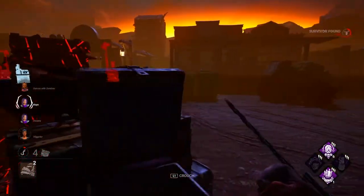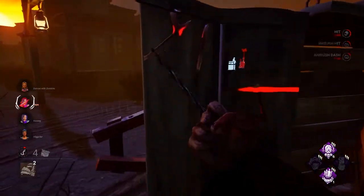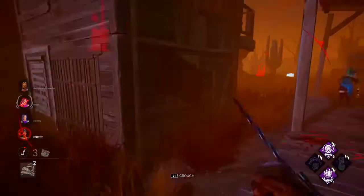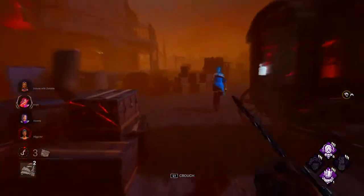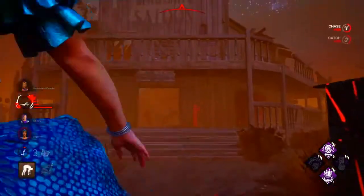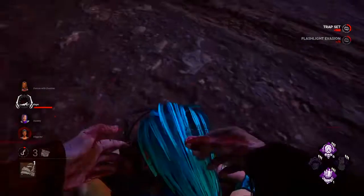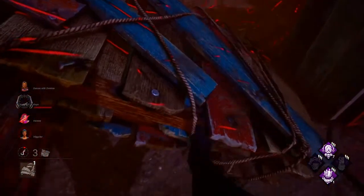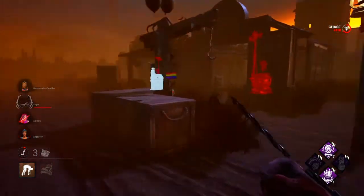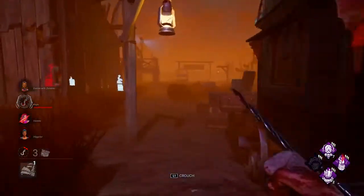If you just have an anti-loop power, you're going to be easy to gen-rush — I promise you that. Most anti-loop killers in this game lack gen pressure. Take Trickster and Deathslinger — they're anti-loop, they negate your skill in looping, they have no map pressure, and they're really boring to go against. They may be strong in 1v1, but in an actual 4v1 situation, they're not effective. For survivors, you're either doing gens — which is boring — or you can't loop them because they negate your skill. No one is having fun.